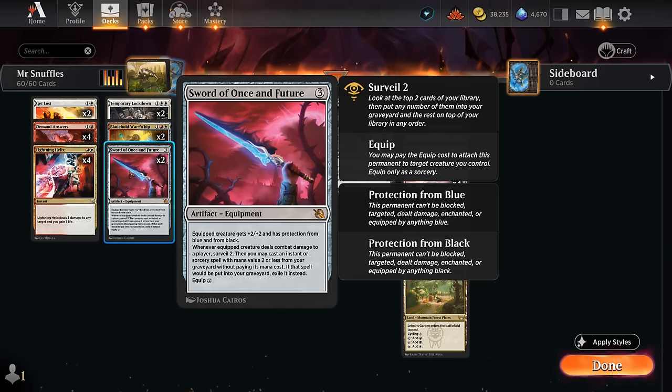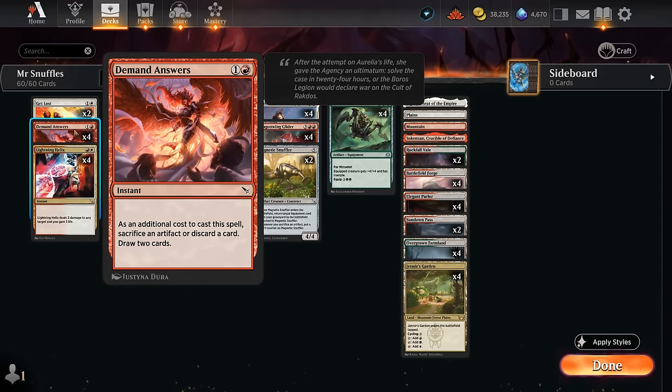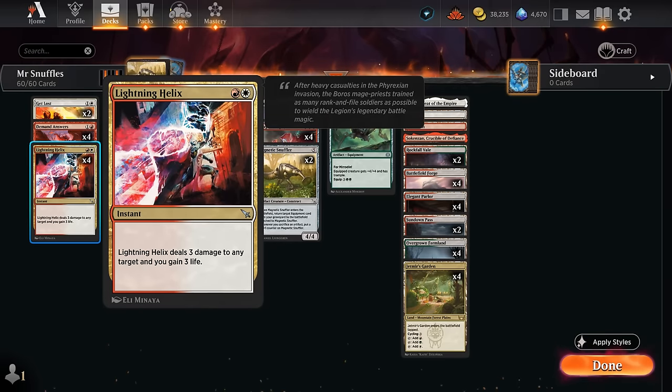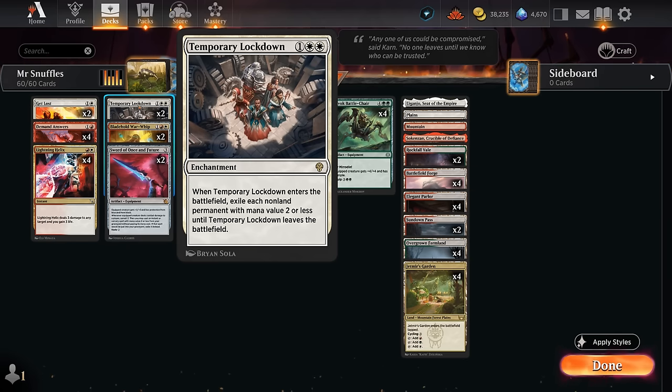Finally, the Sword of Once and Future gives protection from blue and black as well as +2/+2. There's no awkwardness like other swords that might give protection from red, which would prevent equipping Dragon Wing Glider to the same creature. Blue and black stays far from our Naya colors. The sword can also let us surveil and get back cheap instants from the graveyard — there are 10 instants we could replay, including two copies of Get Lost.